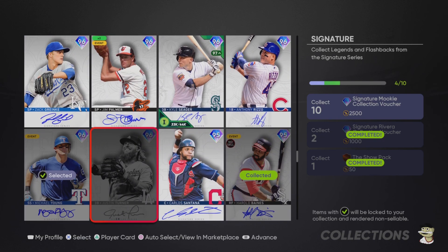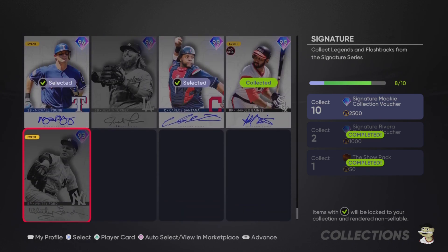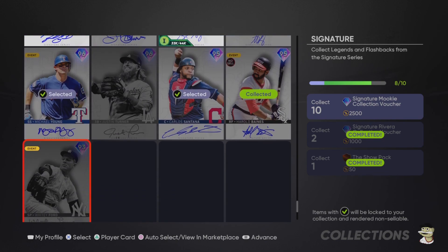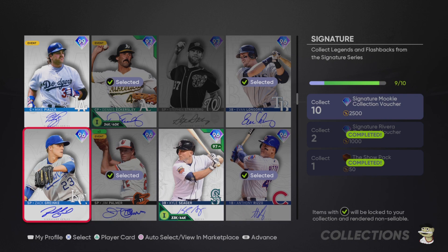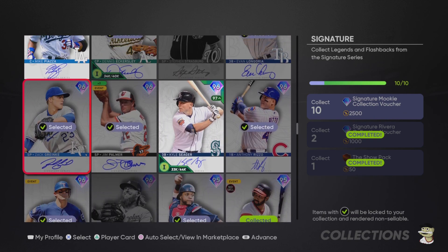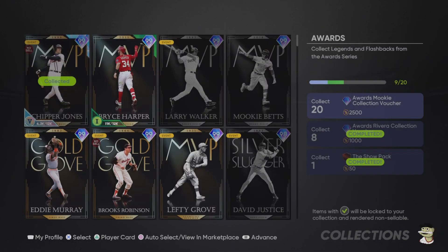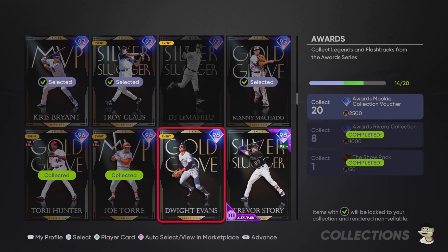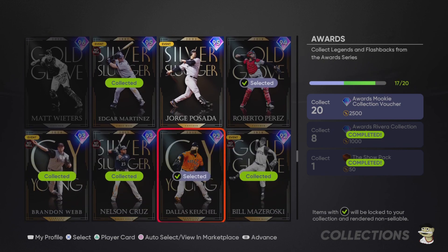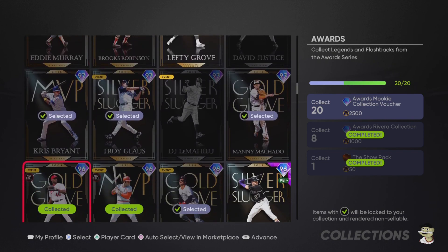The only voucher I'm not going to complete is the milestone voucher. I have almost enough players for it, but those cards are going for a lot and I don't need to buy any more. This selection made me think — I wasn't sure if I should lock in Mike Piazza. I think he's an end-game card and his price is going to skyrocket after the Field of Dreams choice pack is no longer available. If you have a lot of stubs, you might want to invest in that Mike Piazza card — he's very good.